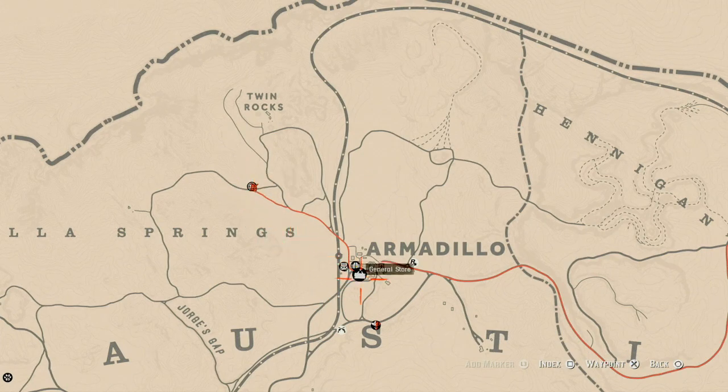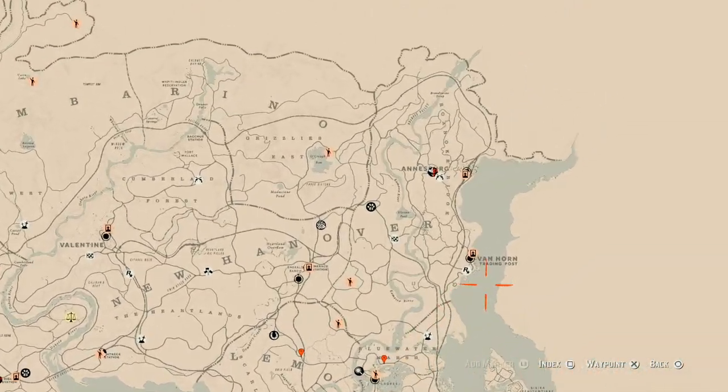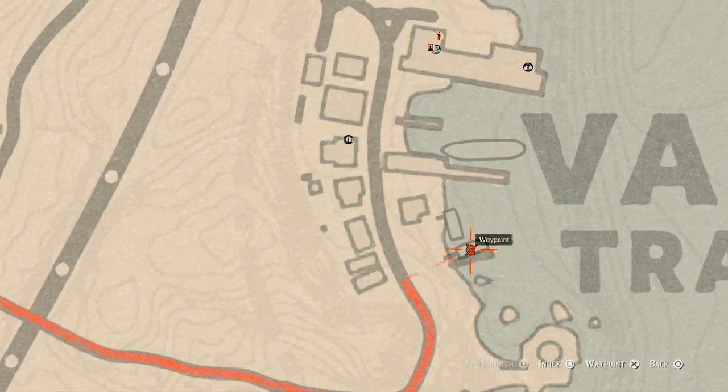Next up is the Caribbean Rum bottle, which is in Van Horn right here on this boat. See that square right there? That's the boat — it's right at that location. The cycles are between eight and eight, so that's exactly where it is.